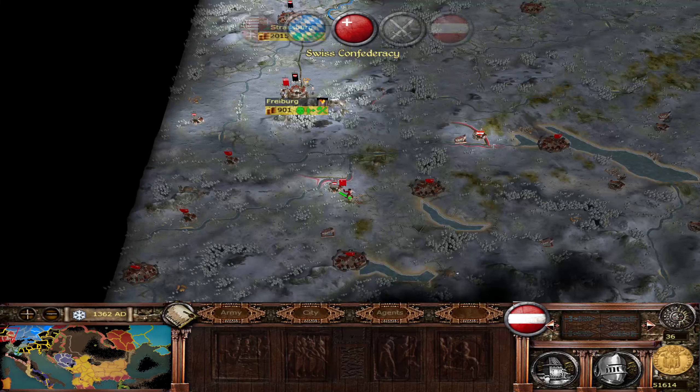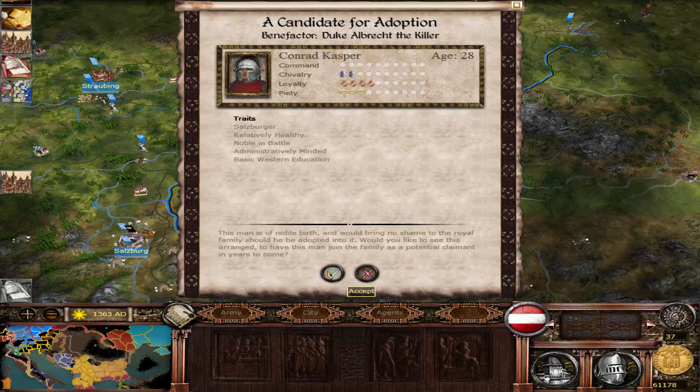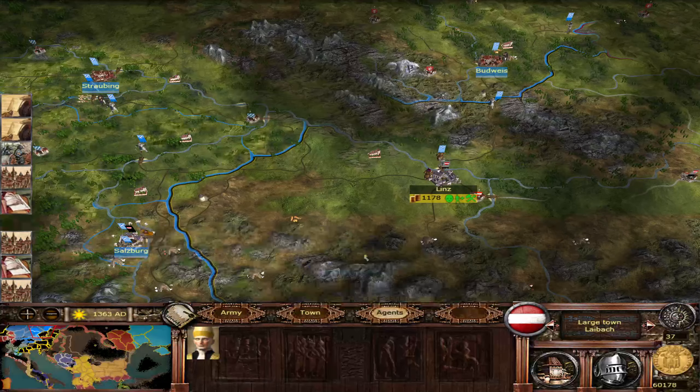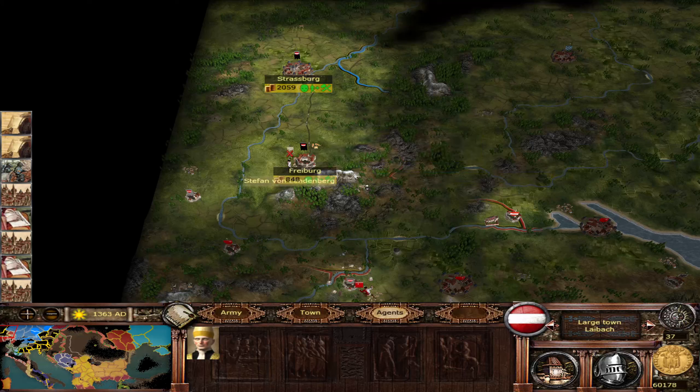The Swiss have attacked — they were allied to the barbarians — and we do need to kill off the Swiss for our victory condition. We don't even have to kill off the barbarians. Did you see that? Right there at Freyberg, just as I was talking, that Swiss army went rebel on the Swiss. We're going to accept him because we need extra generals. The Swiss army attacked Freyberg and then they went rebel.